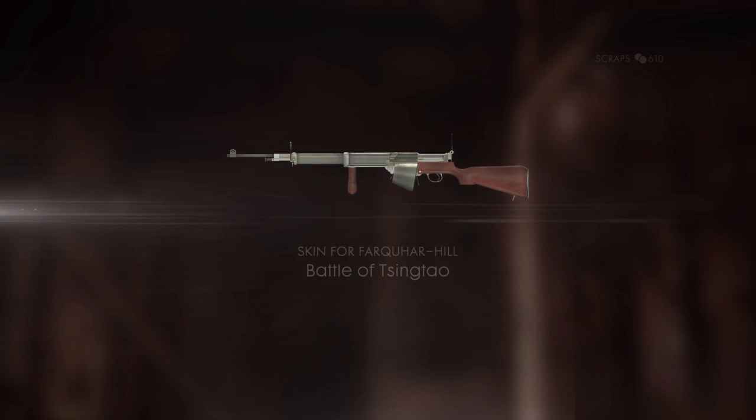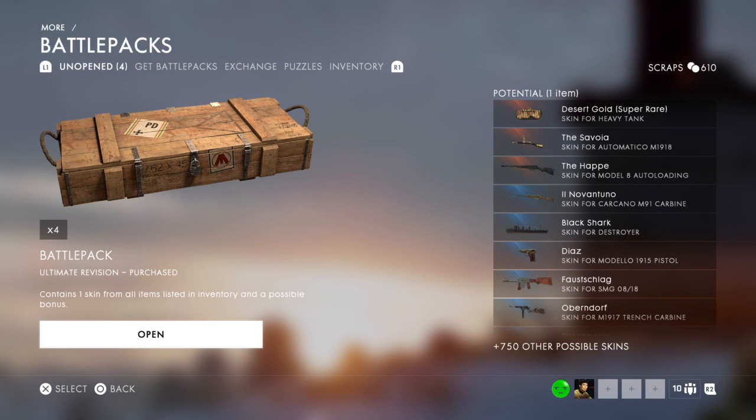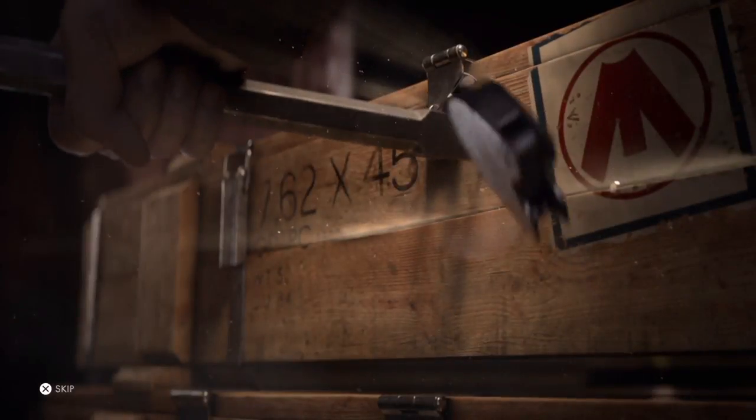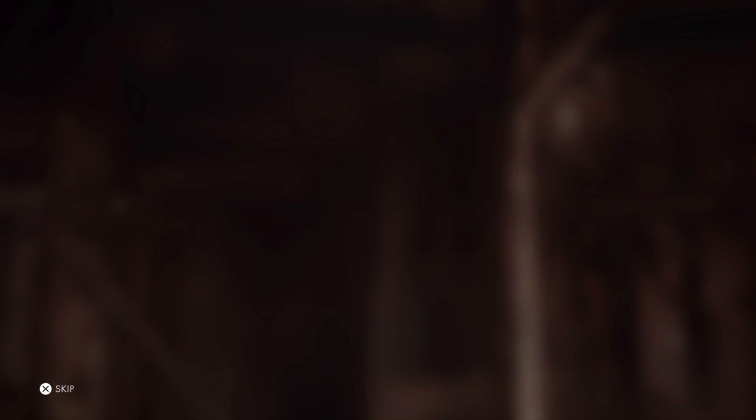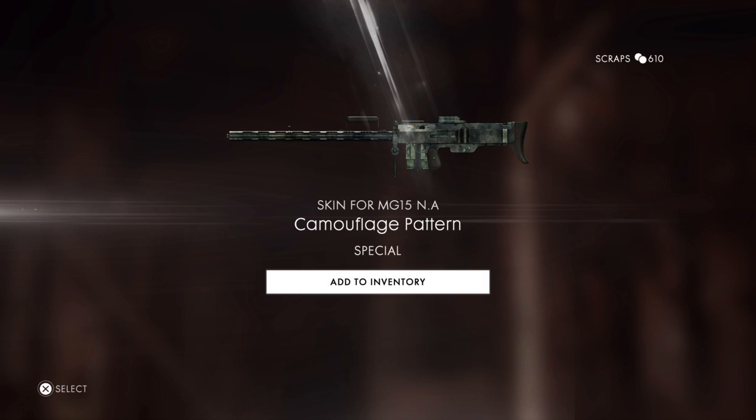There's no way I get five in a row. What is that — oh, the Fouquier? Yeah, I can't use that. RIP. Desert Gold — that'd be nice, heavy tank skin, super rare, probably will never get it. MG15NA Camouflage Pattern — add to inventory.